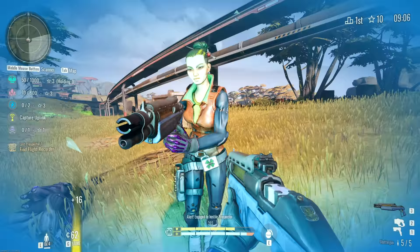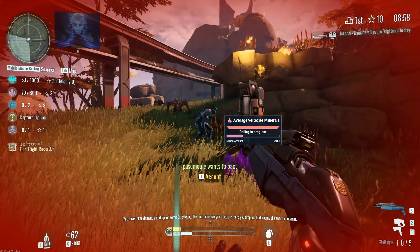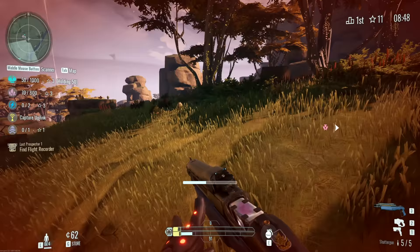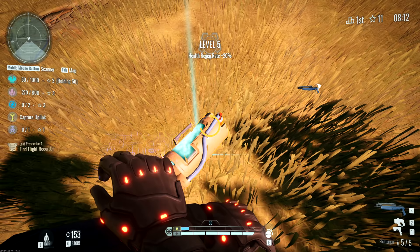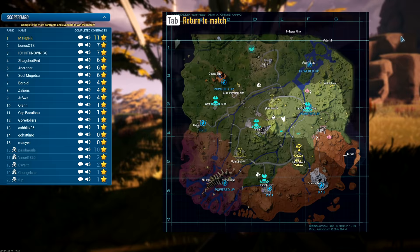Alert — engaged by a hostile Prospector. You've taken damage and dropped some bright caps. The more damage you take, the more you drop, up to dropping the entire container. Anti-target dispatched, hostile Prospector down. Oh Jesus, nearly got snuck up on there.